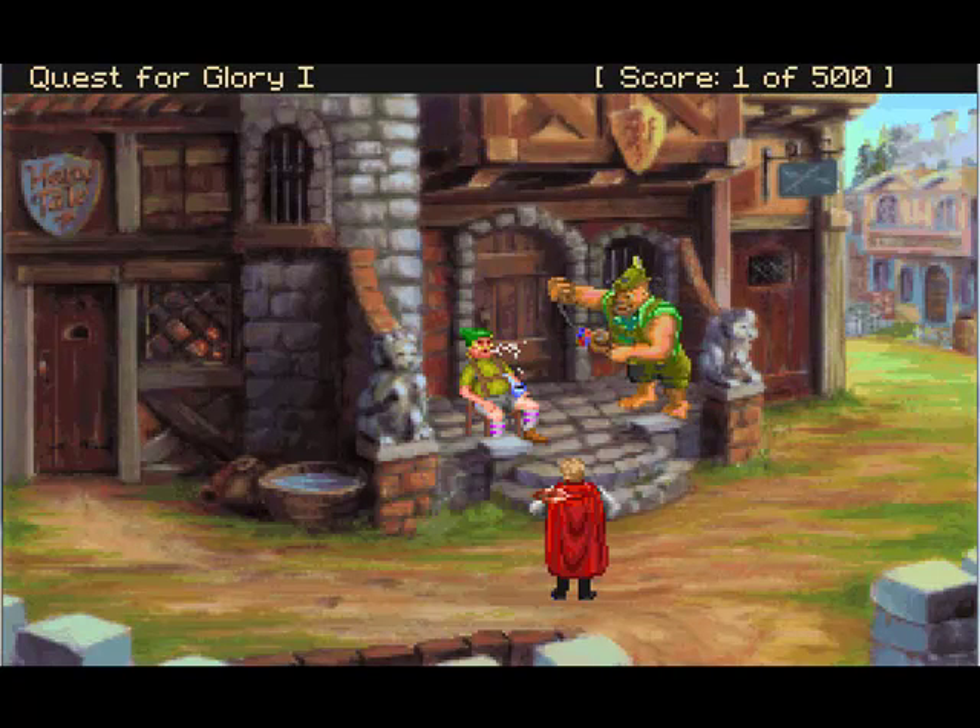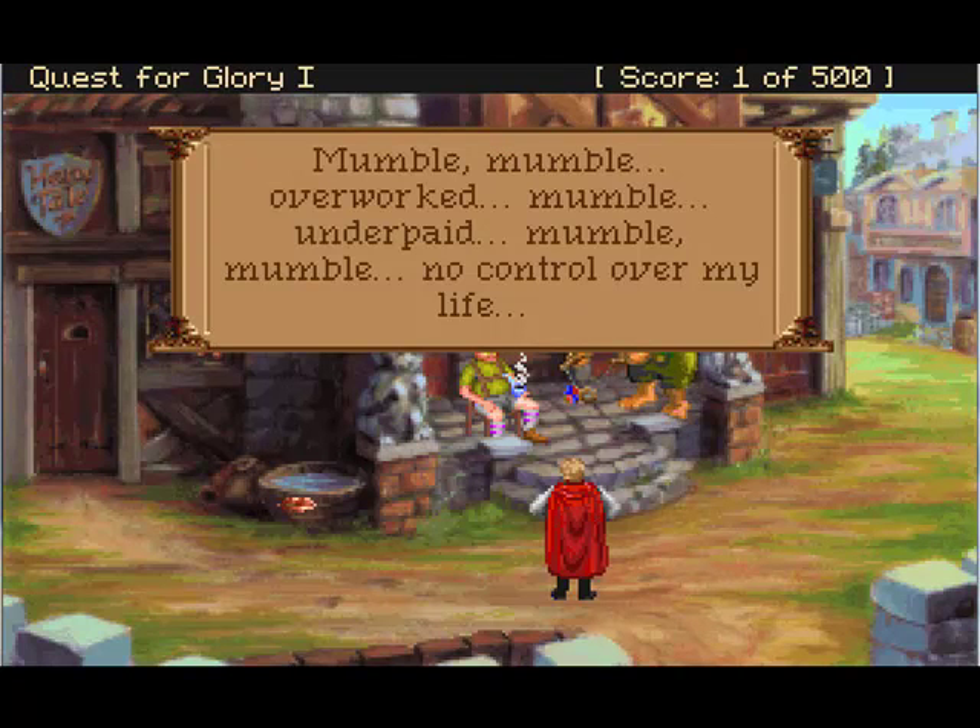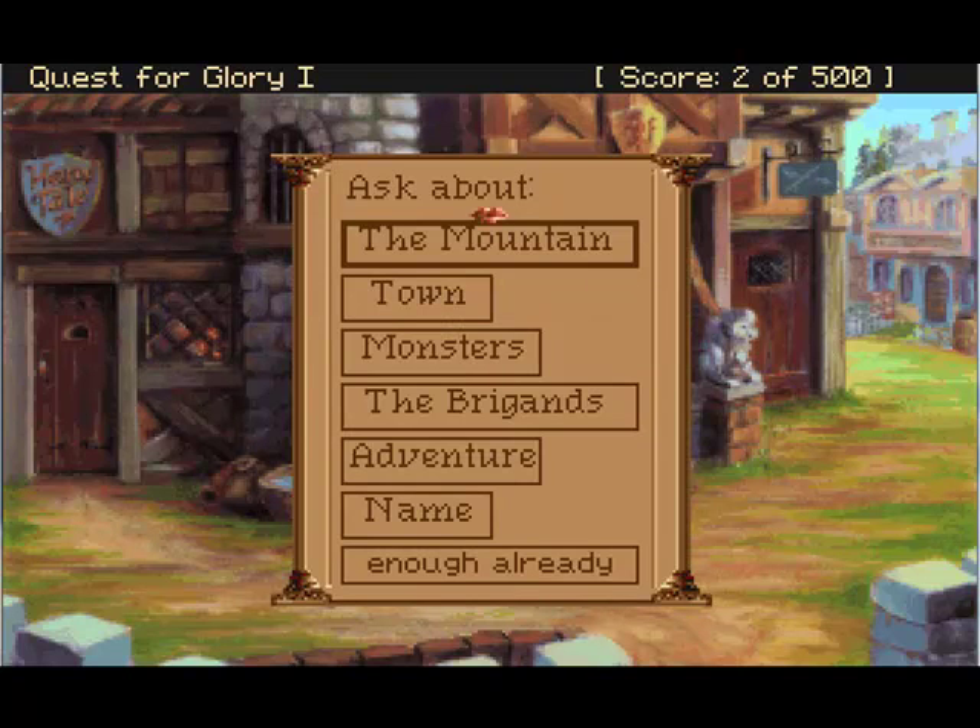Unlike the other Quest for Glory VGA games, if I click on myself I get mumbling about being overworked, underpaid, and having no control over my life. Let's talk to the sheriff. We can see, like a lot of the other VGAs, it's broken down into different things you can ask about. I know this is exactly why some people do not like this game over the EGA version — they like being able to talk and tell about stuff freely. But I think this is a much easier introduction to the series. The second one we're going to be playing with the remake, so I'll explain that when we get to it.